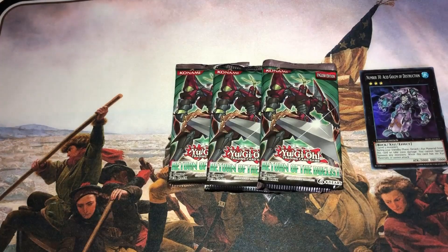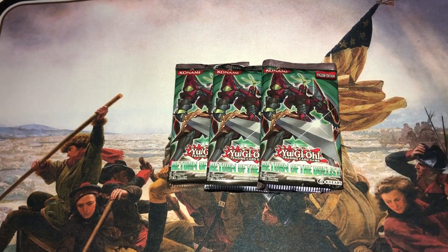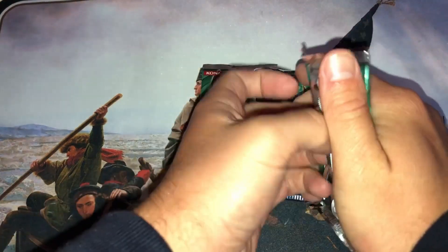So the set before this was Galactic Overlord. They came out in June, so you pretty much went almost two months without a main Yu-Gi-Oh set. Because in between, in July of 2012, Konami released Hidden Arsenal 6, which featured the Steel Sword monsters, the new Gustos, Free Synchro, some really cool stuff — Lavals, all that stuff. So let's get going, hopefully we get something epic.